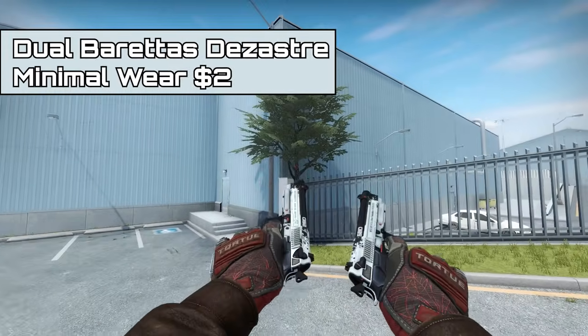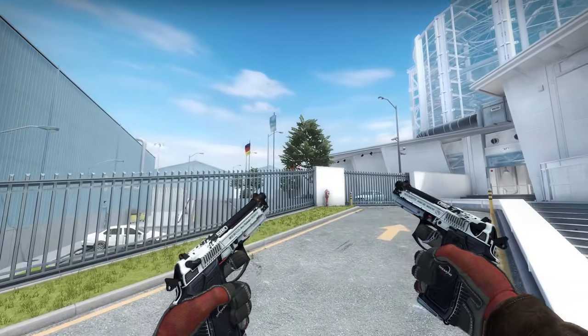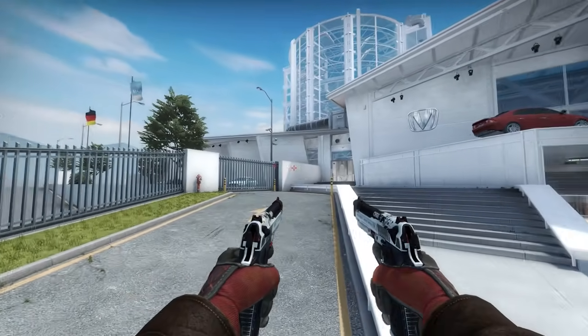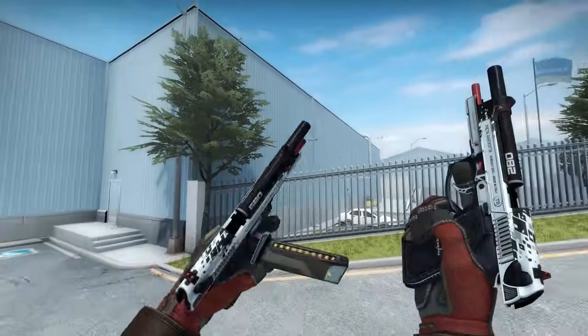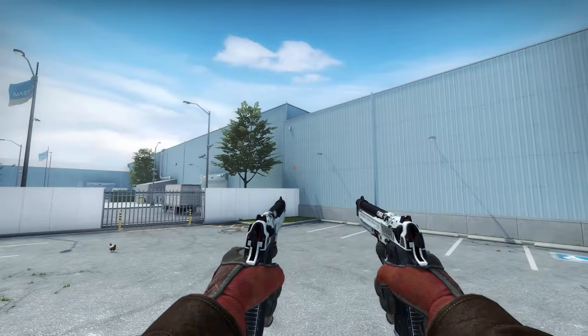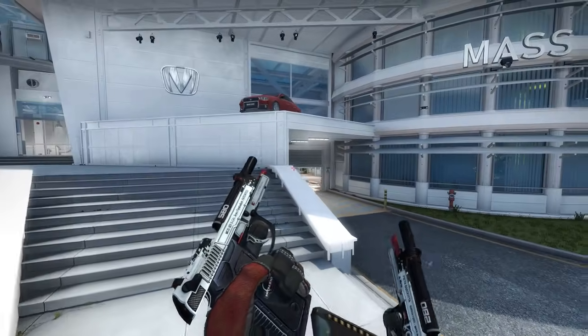Following that, we have the Dual Berettas Disaster. These were released in the Operation Broken Fang case and they look pretty sick for the price. They're basically just black and white — not really colorful, but they are incredibly clean.